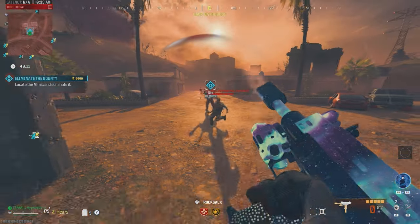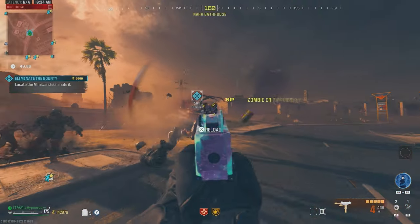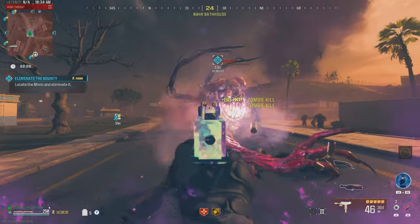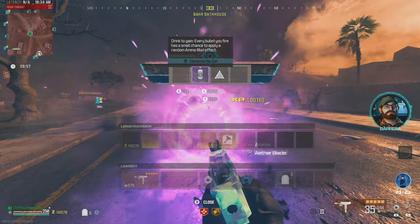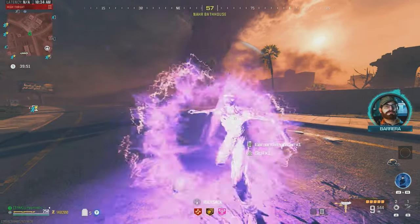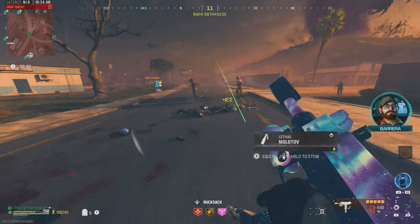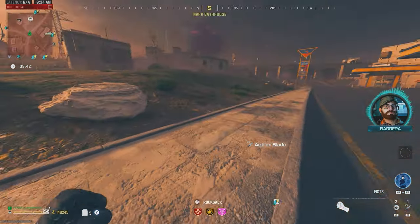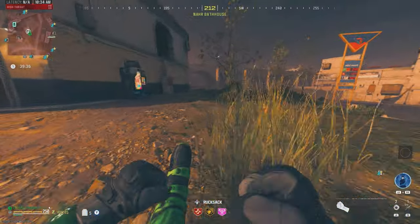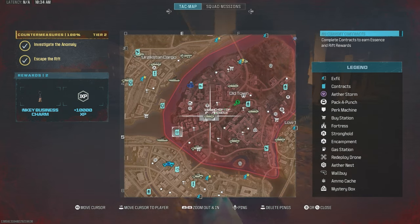Reload speed is okay too considering we don't have Speed Cola yet. Mimic's got about a quarter of his health bar left, let's back up a little bit. Taking out these zombies as well. There we go — contract complete, quick and easy. Two self revives off that, let's go. There's no bounty contracts in the tier 2 or 3 zone yet so I'll see you guys once one spawns in.